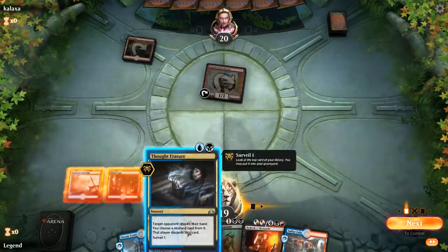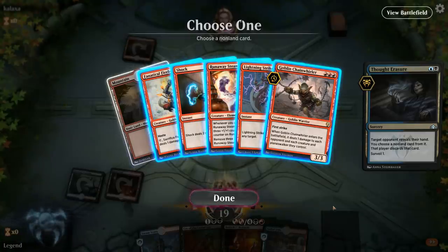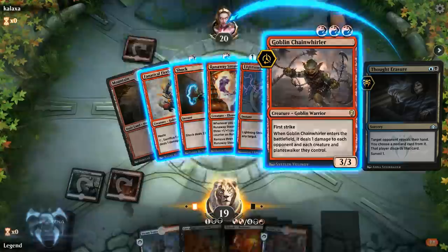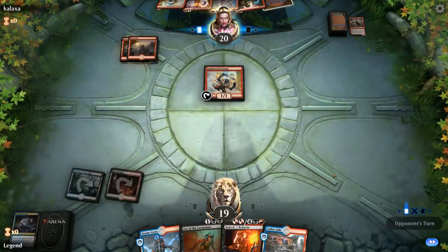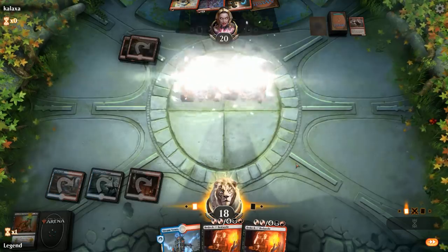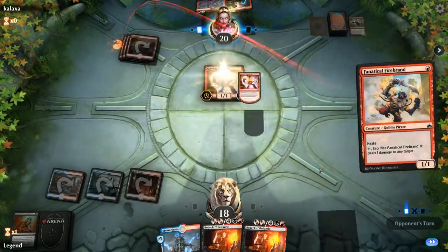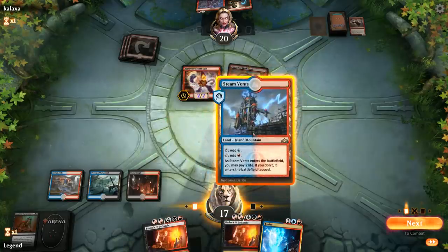Their hand has a Steamkin, which they'll presumably play next turn and we can sweep with Cry. We'll Thought Erasure and take the Chain Whirler, since we have Bedevil for it but they're going to draw more creatures. We bottom the land and look for something like a Nicol Bolas, which is pretty good against red. Another Bedeck. Their follow-up has another Steamkin, which we can Bedeck. Ionize could be good for countering something like an Experimental Frenzy.